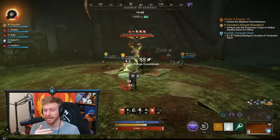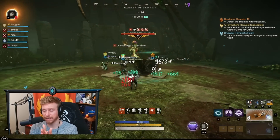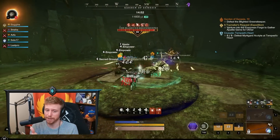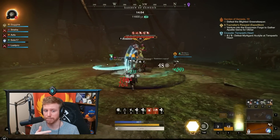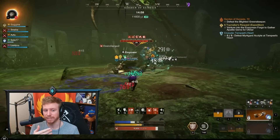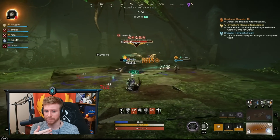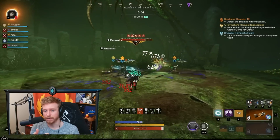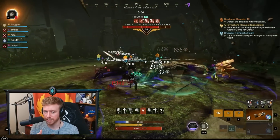Final boss fight here — there are a few more responsibilities as a healer. I'm typically trying to stay at range when I can. The Blighted Greenskeeper has some mechanics that interact with players at range. We're going to see one of those shortly — it's basically like a poison goose scream. But right now we're just doing classic stuff, rotating through abilities.